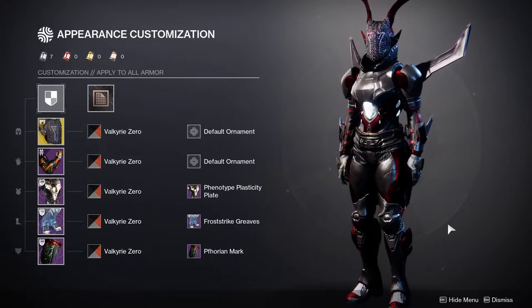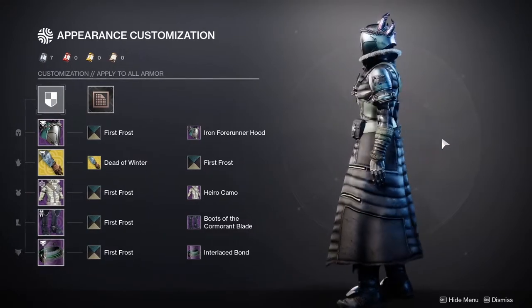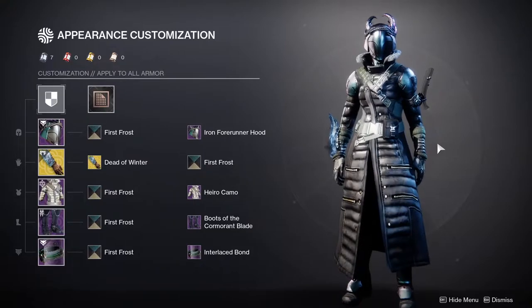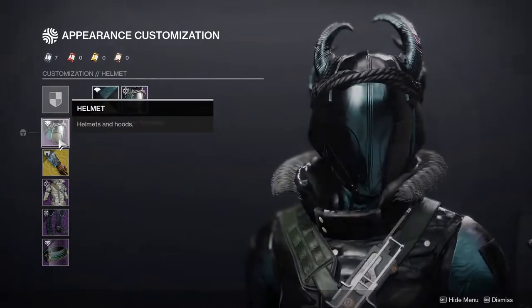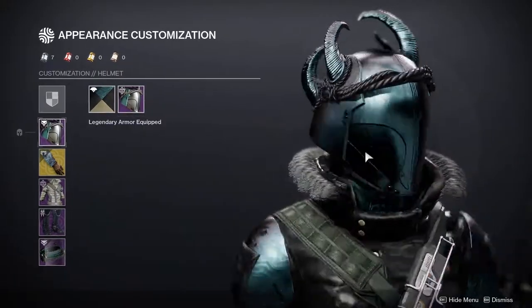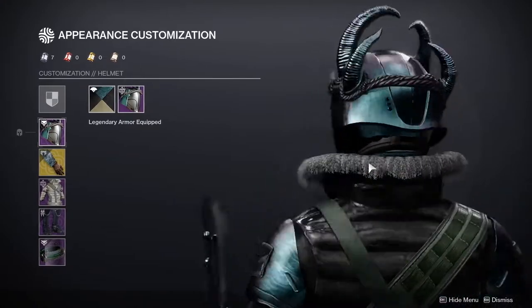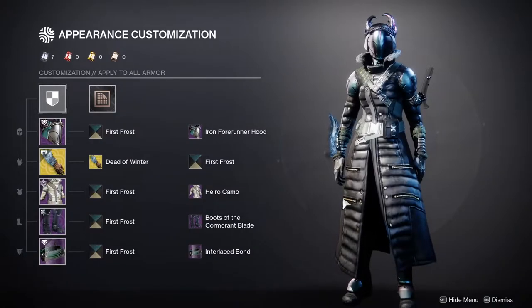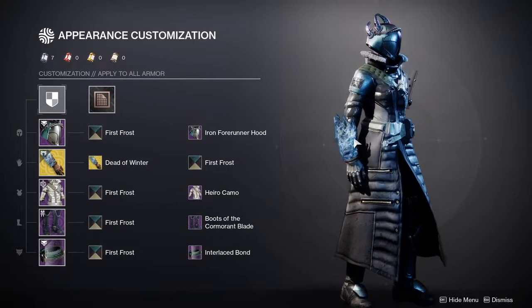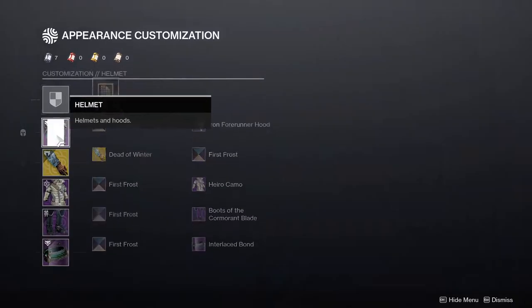Next one is Warlocks, and then I'll give you my final thoughts. Last but not least, we have the Warlock with Winter's Guile. This one came out really good, in my opinion. The only piece that could be whatever is the helmet. The helmet is the Iron Banner Forerunner Hood — this is one of my favorite helmets in the game, not surprising, a lot of people's favorites. Thematically, I'm going for a winter look — my Warlock has been through the winter — and with Winter's Guile, I really wanted to lean into that theme.